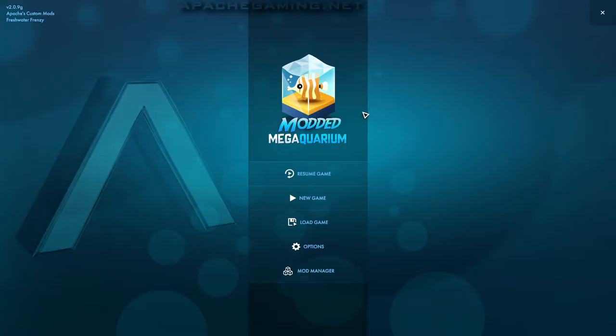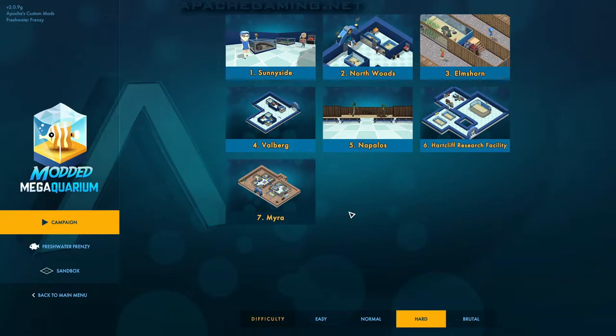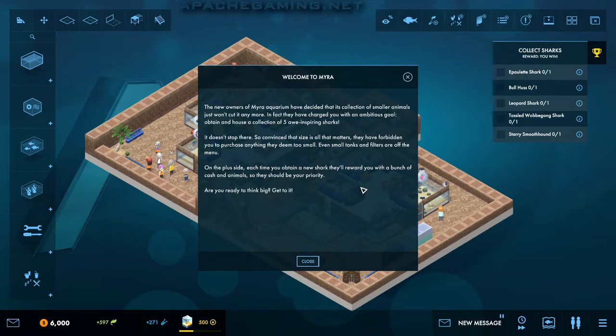I have finally updated my GOG version of this game and I've added in the Freshwater Frenzy campaign as well. We are still going to work through the base game campaign, however this means we can actually use some of the new stuff within the game. So today we're going to go into Myra — Take charge of Myra Aquarium where the only size that fits is large. This level does actually work quite well to my playstyle. I like building the large stuff, however I think I've been a bit too cavalier in some of the earlier levels and I'm really going to try to curb my enthusiasm on this level here.